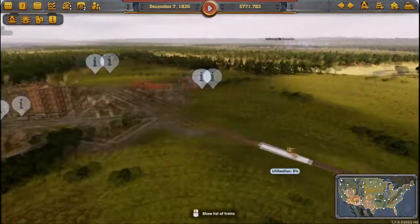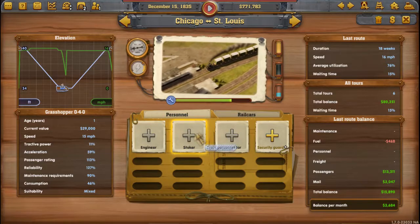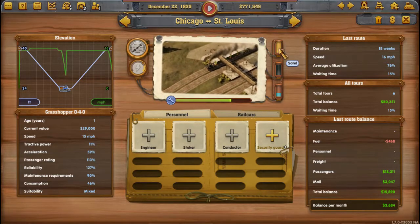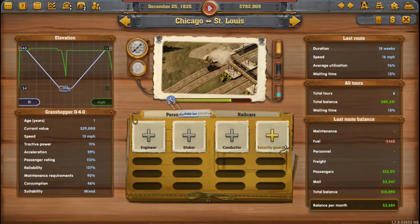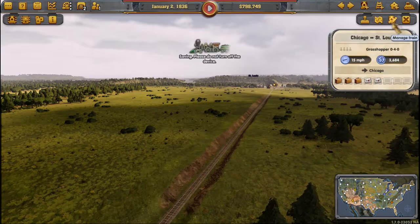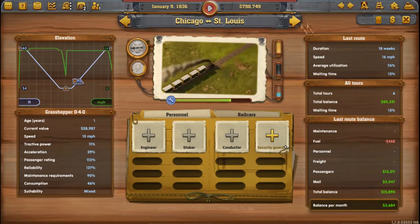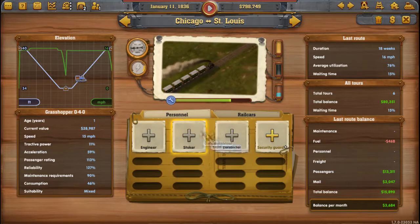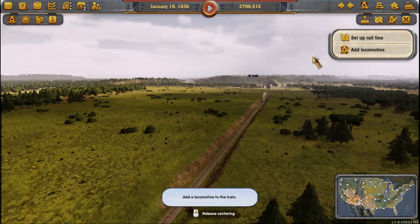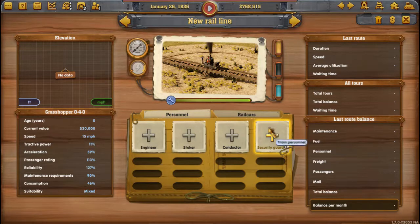I haven't a clue how to upgrade the trains without completely taking them off the line. Manage train - oh okay, here we go. Engineer, oil, water, sand, condition. Manage train please - oh my god. Elevation - that's pretty high elevation. How do we change this? Oh - new train. Manage line - yes! I want to sell the grasshopper - bye!